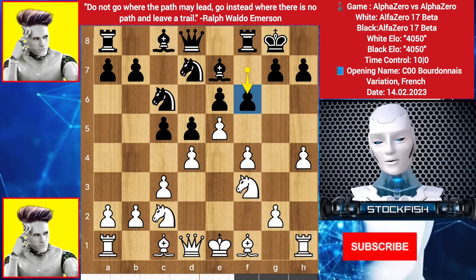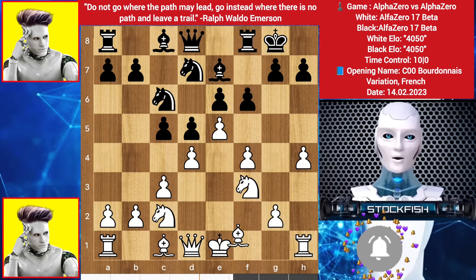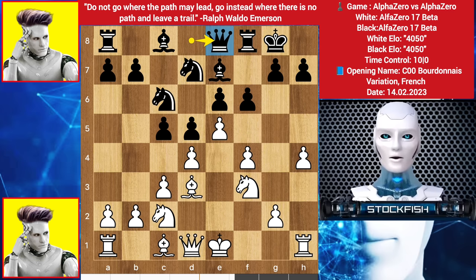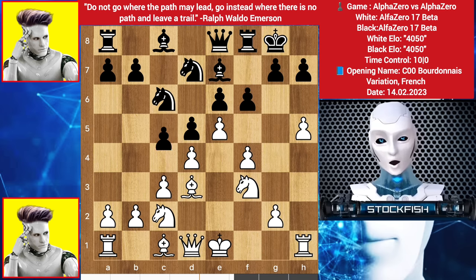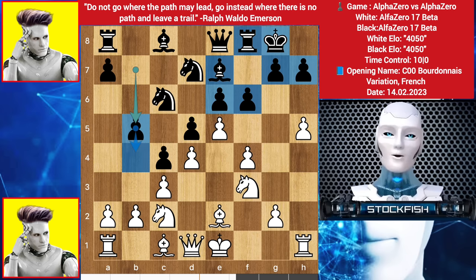In this position, we have f6, trying to create some space on the kingside. Bishop to d3 by alpha — this is coming. So queen slides to e8, trying to protect that square from the queen's entry. H5, threatening to play h6. Black plays c4 first, bishop to e2, we have b5, creating gameplay on the queenside, because every piece on the kingside is very passive. Black wants to play b4 with the support of the knight and bishop.